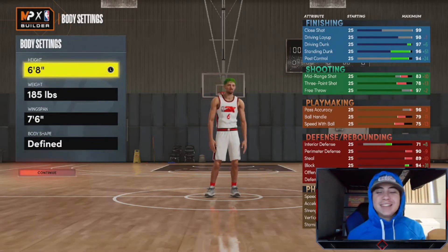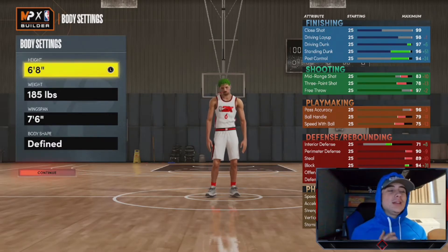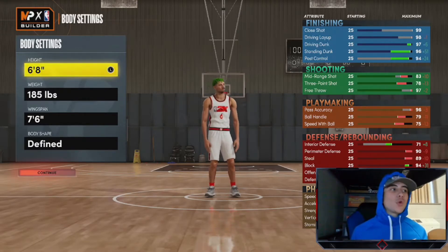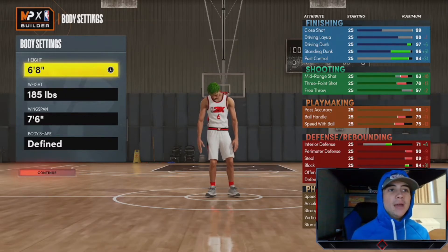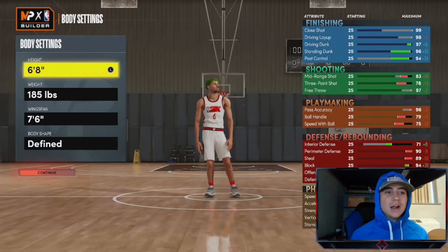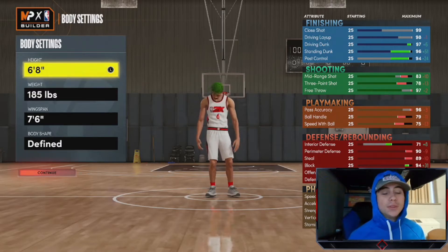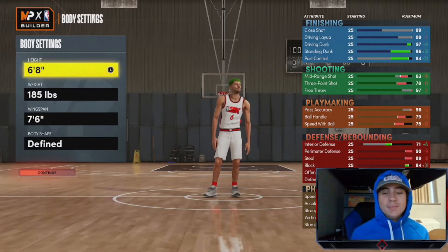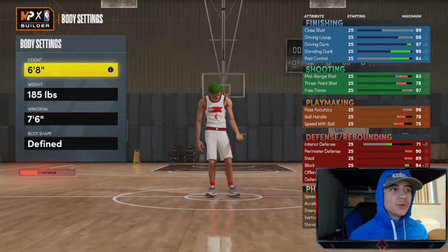You're going to make his height six-eight, just like LeBron. His weight is going to be 185 and you're going to bring the wingspan up to seven-foot-six. Bringing up your wingspan lowers your shooting and playmaking a bit, but your defense is better on this build to get that all-around feel. You can also finish at the rack with the better wingspan. For the body shape, I went with 'Fined,' thinking of LeBron as a big strong human being — but that's personal preference.